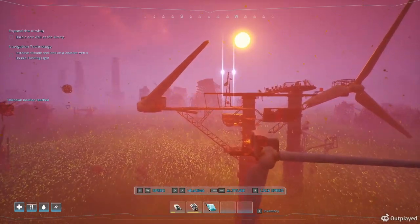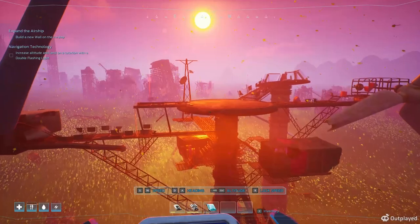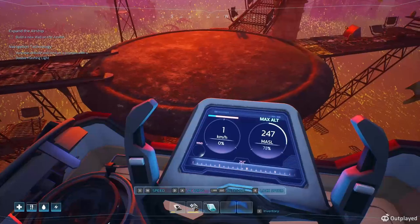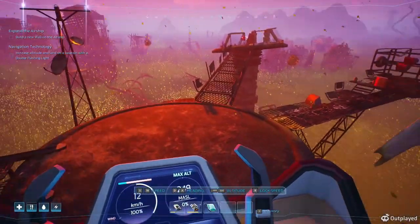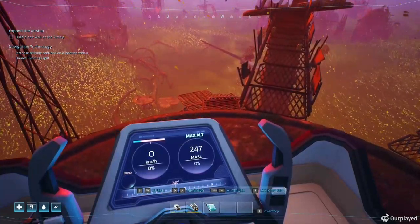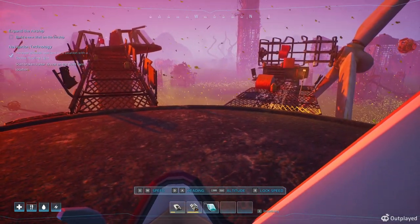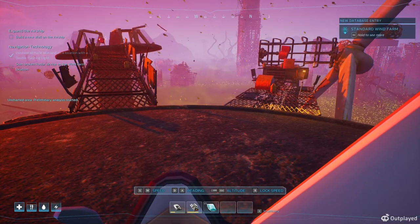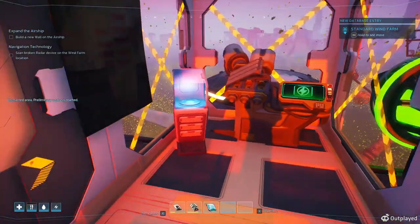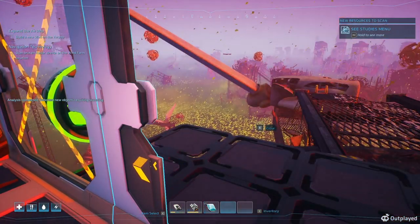Build a new wall for your airship. The uncharted area preliminary analysis started. Wood turbine farm — analysis completed. Detected new objects requiring scanning.